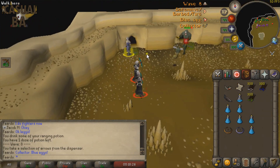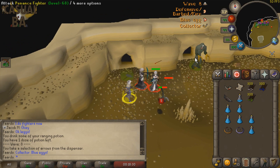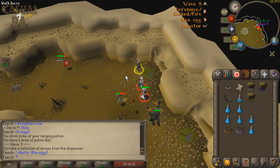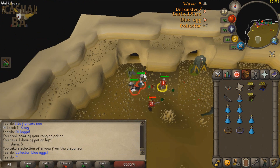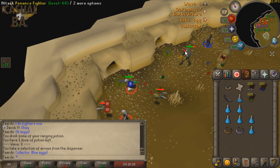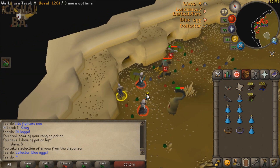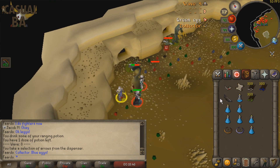The job of the main attacker is to kill the Penance fighters. However, you can help the second attacker with rangers if necessary. If either the rangers or fighters go east, don't chase them — instead, kill them later once you've finished in your main area. The first hit you do in each wave should always be with the Magic Comp Bow. After that, switch to the Magic Short Bow for the rest of the wave.